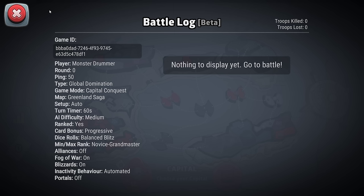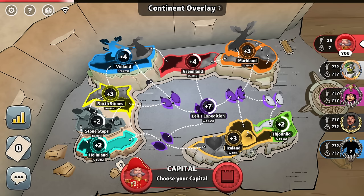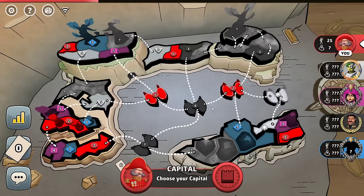The map is Greenland Saga and these are the bonuses: 3, 4, 4, 3, 2, 2, 7, 3, 2. We are the red player, first in turn order, 1 out of 5. Where do we put our capital?